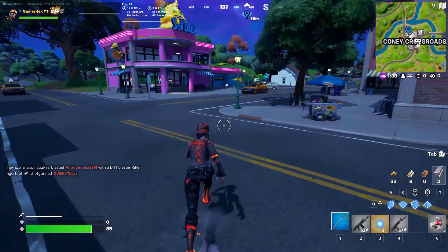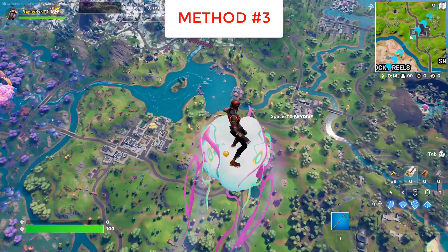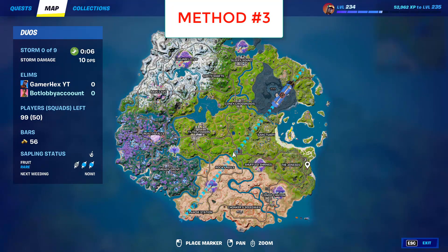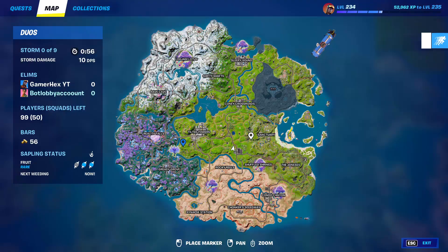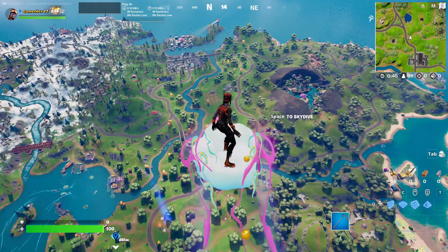Now for the third method: once you get out from the battle bus, glide and don't land on the ground directly. On the map there will be capsules that spawn, and you can land on them directly while in the air. These capsules appear on the map once the timer hits zero — so once you see the 50-second timer reach zero and the first circle appears, all the capsules will show on the map.